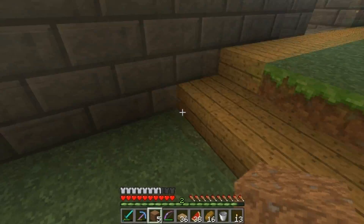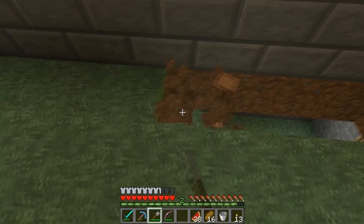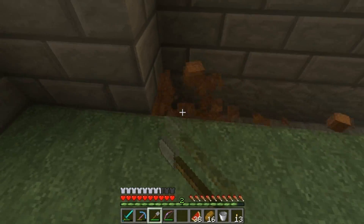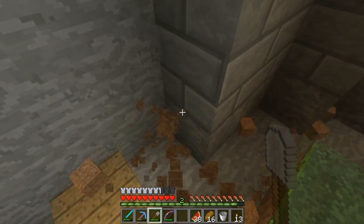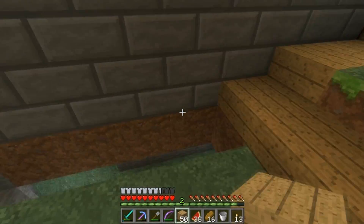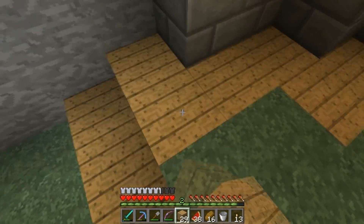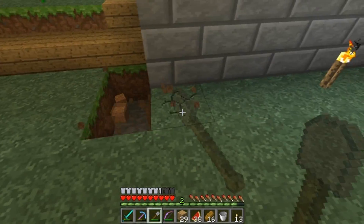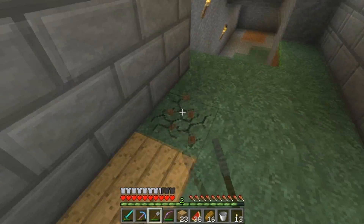I don't know how much of a wood lining I want to do. I think I'm just going to put it around every single spot and see how it looks, and if it's too much I'll take some out and replace it with grass. I feel like I need to go caving even though I'm not running out of resources. I've been smelting a lot of stone recently trying to fill this place in with stone bricks — I've gone through several stacks in no time.